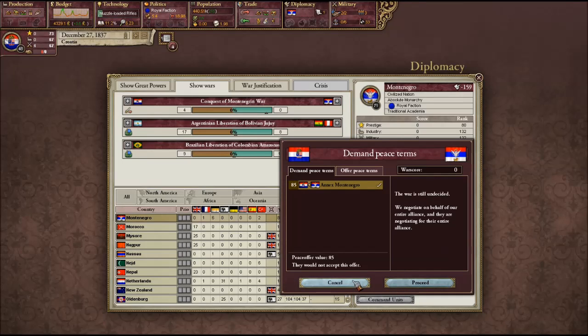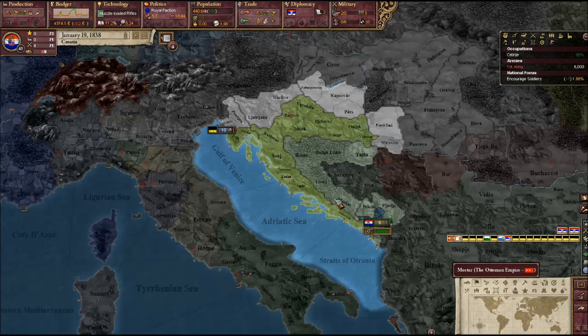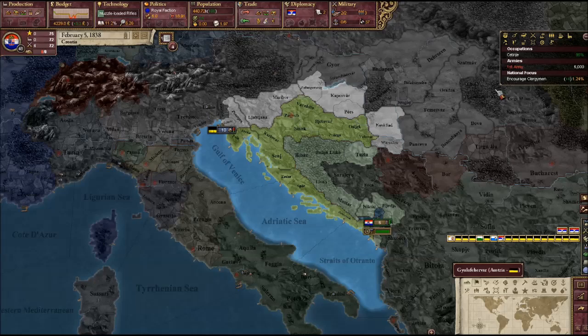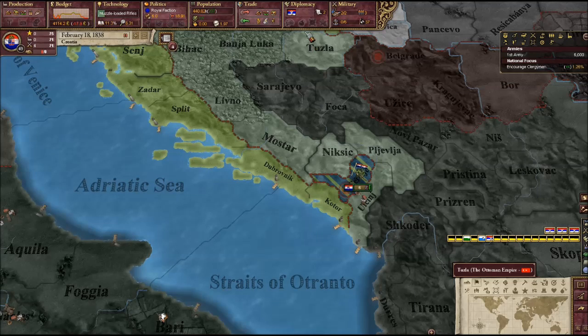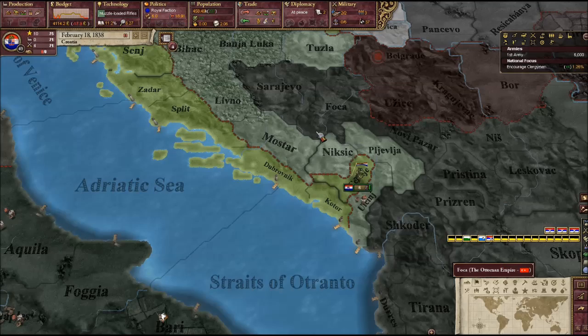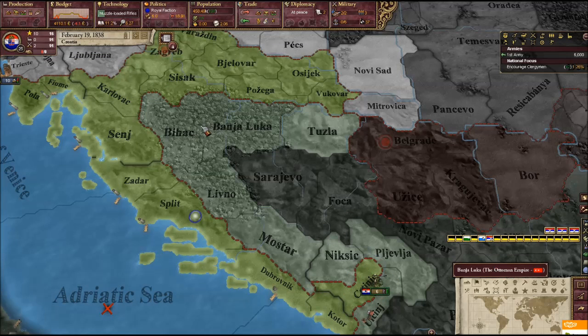They will not accept peace because I don't have a war score over them yet. End of the first year — we've almost got our conflicts sorted and we've moved up. We were 71st ranked, now we're 47th, thanks to our mighty military. Only 10% left in the Montenegrin territories. Let's switch the national focus over to clergymen — we've got to get that percentage up to 2. And boom — let's go ahead and annex Montenegro. Accepted! We have completed our first military conquest.